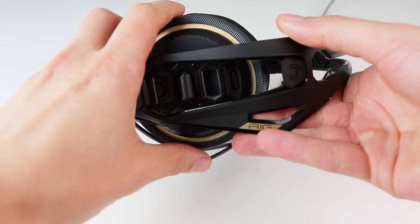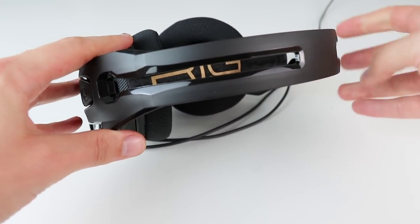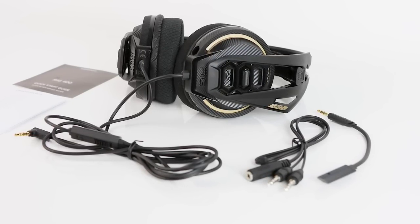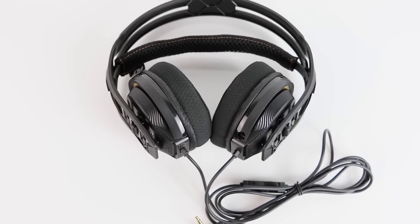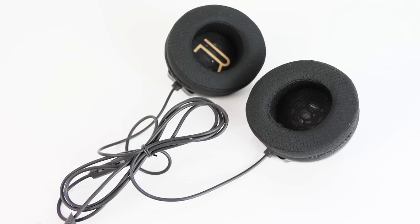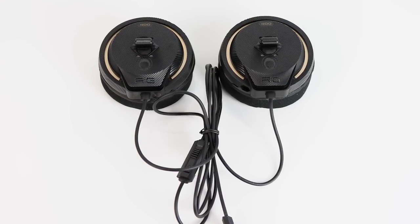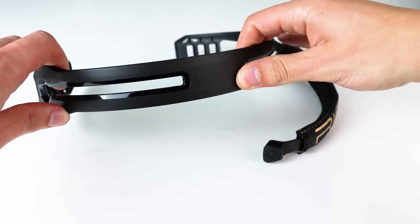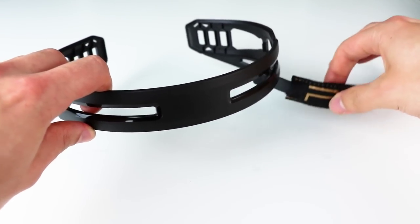Looking at the Rig 400, Plantronics has given me one of the entry-level headsets in its range. It's a purely wired solution for PC with a split for audio and microphone via an included wired cable. There's no amp included in the box — that's reserved for the higher-end 600LX and 800LX models. But it does get the basics right, with two high-quality 40mm drivers and the benefit of keeping a light 200g profile built using comfortable, durable materials. The real party trick of the Rig 400 is its modular design, built in three pieces, at the centre of which is a resilient matte plastic band that flexes and twists in every way without any sign of breaking.